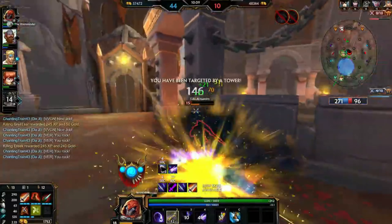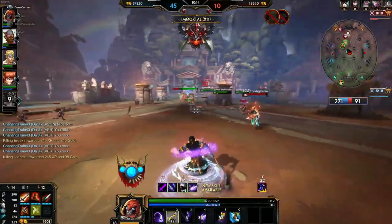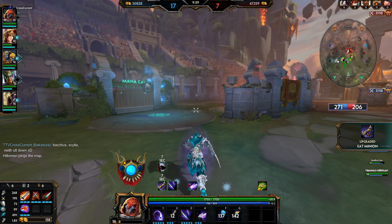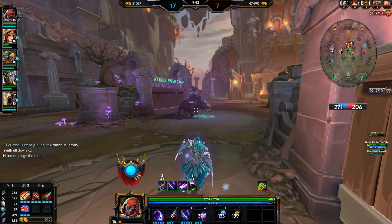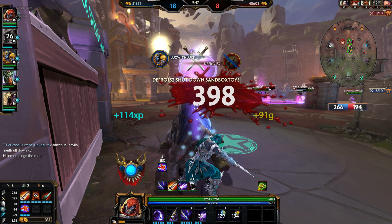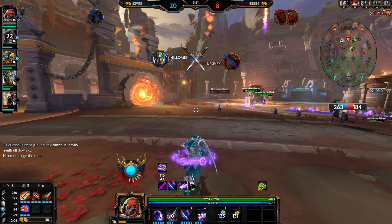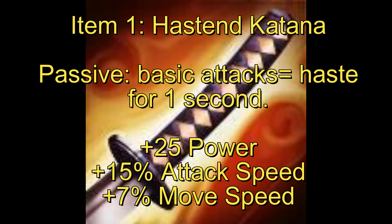This is more of a build for Arena and all the other casual modes, just so you can get a feel for him and then make changes as you go. Bakasura being an assassin has a very simple build that I would suggest, because he mainly focuses on attack speed and some crit. When it comes to Bakasura's build there are multiple ways to do it. I've noticed two items that would be really good on him that I currently don't use.